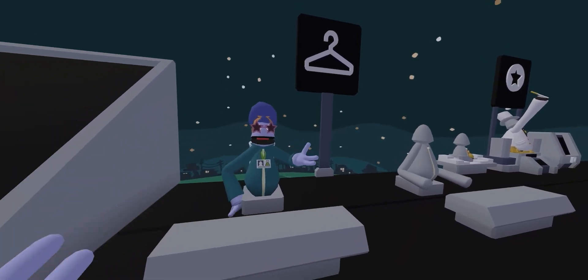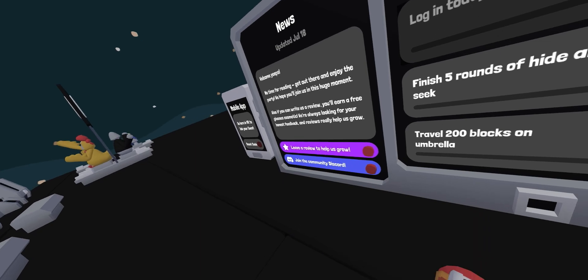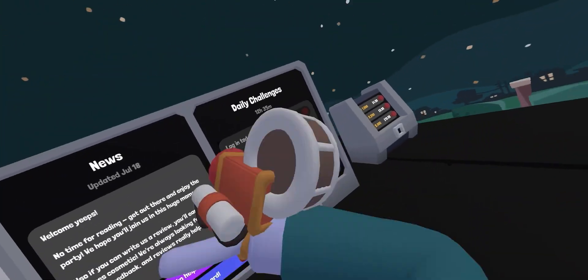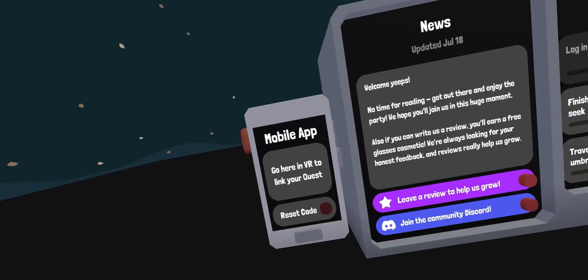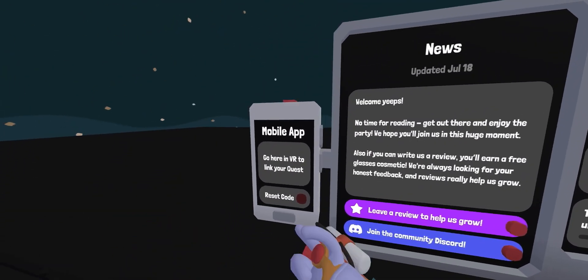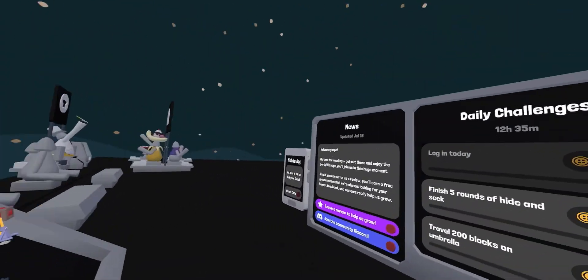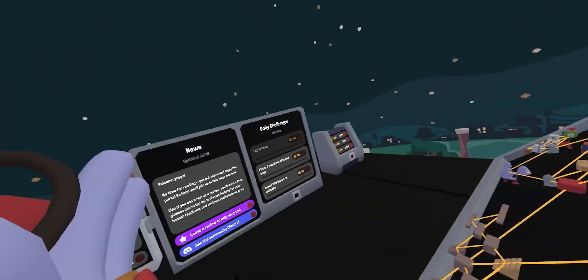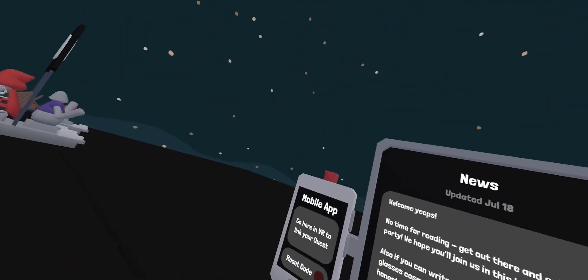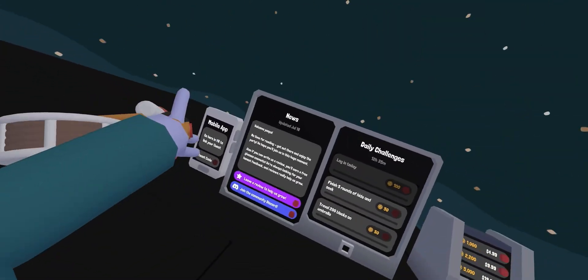I love the glasses. I wear them all the time — those were my first cosmetic. Just leave a review and you'll get them magically; they'll appear in your inventory. You can also get the mobile app. You would click 'show code' and it'll give you a code. You can download the mobile app on the App Store, then type in your code and your Oculus username. That'll get you into the mobile app.